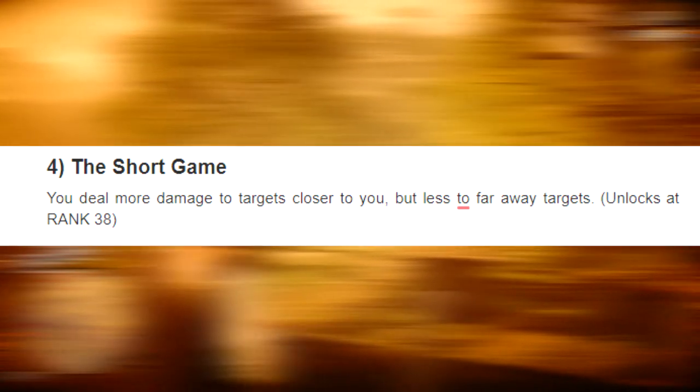The next one is Short Game. This allows you to deal more damage to targets closer to you, but less when they are further away. You unlock this at rank 36. Personally I wouldn't recommend it 100%, because when playing game modes people tend to be a bit further away. You could deal a perfect amount of damage if you're already using split point ammo, which is very accurate.